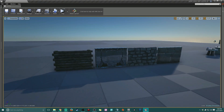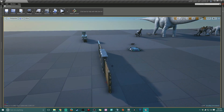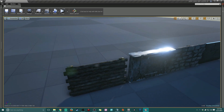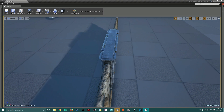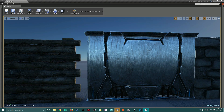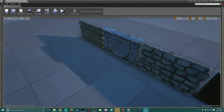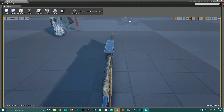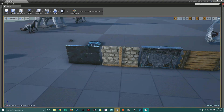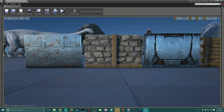Next we have the new tech wall, which is actually quite interesting. I spawned in a sample of the wood, stone, and metal just for size comparison, and as you can tell the new tech one is actually quite thick. I'm assuming it's going to be quite expensive. I really hope that if you power it up it actually glows with these little blue details — it'd be quite cool if it kind of pulses blue. It looks a lot better than the metal one.